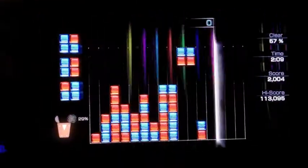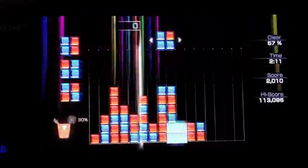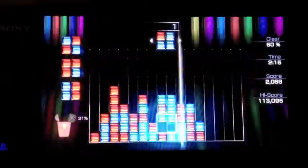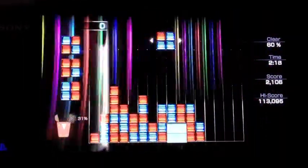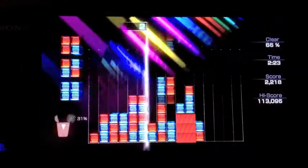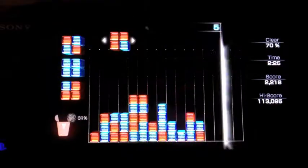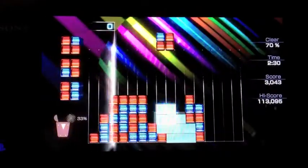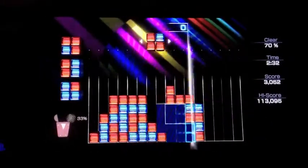I mentioned the chain blocks, but there's also a new shuffle block. Chain blocks work simply — when the block falls, if you make a chain with it, any other block of the same color that happens to be touching it will disappear, so you can imagine you can get some really high scores with this. The shuffle block will switch around the colors of any blocks it touches. You might think that's a bad idea, but it actually becomes a lifesaver when you have individual blocks scattered around that don't seem to help you whatsoever.